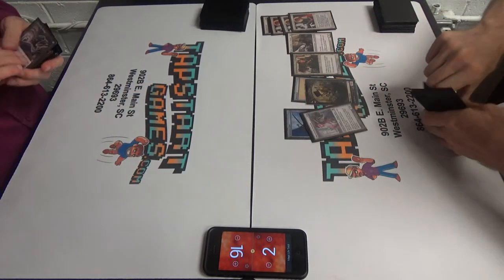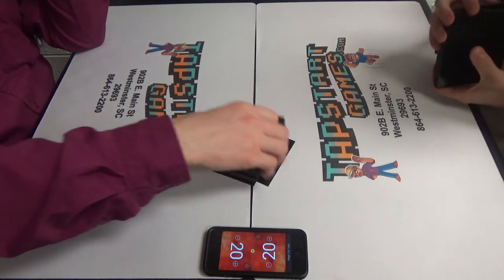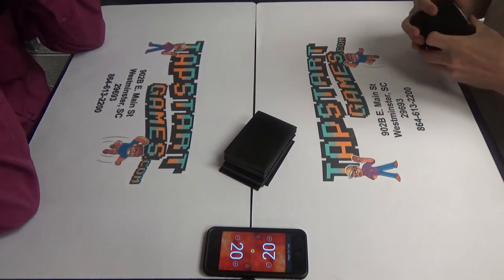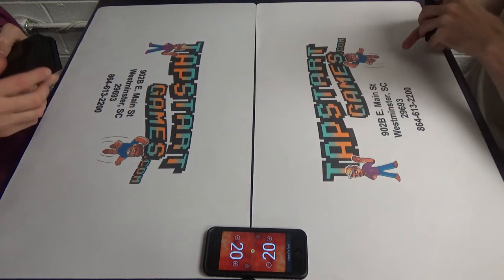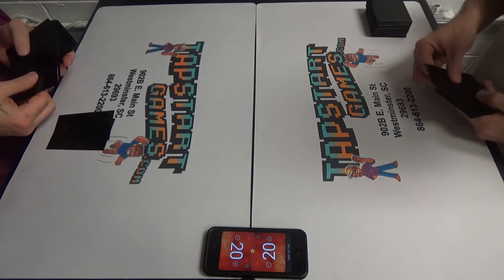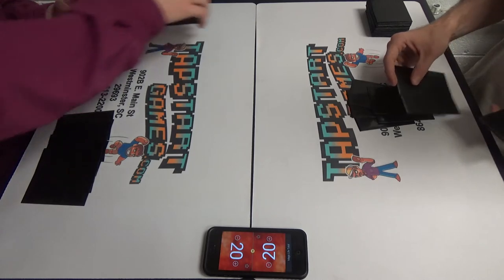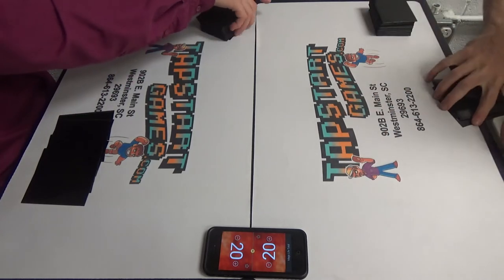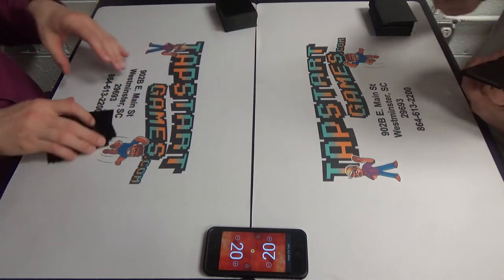Alright, we gotta do game three. Let's do this. Price of Progress isn't great in this match. About half my lands are basic and about half aren't. That being said, there are some decks like a lot of the Delver variants — no basics, actual no basics. So it can be silly there. Or god, we have a Lands deck in the gauntlet with one basic.